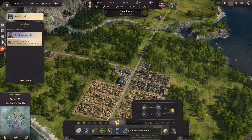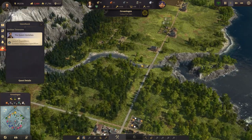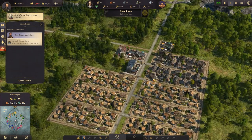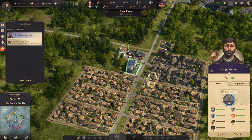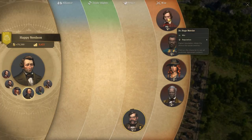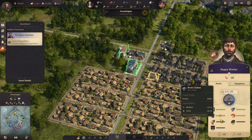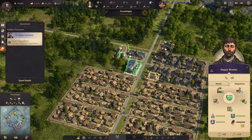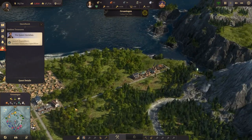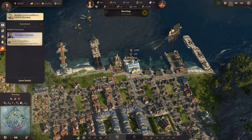Welcome back to Anno 1800 folks. We are building up here and doing reasonably well. We are at war with both George and his faction. Down here we need some bread and we need some beer, so we need a ship to bring it from over here.